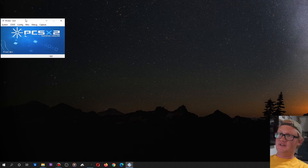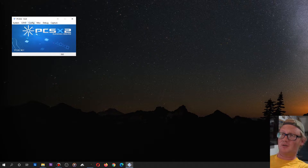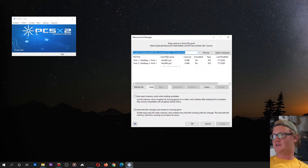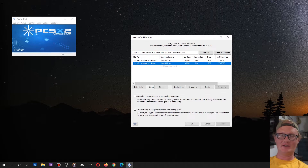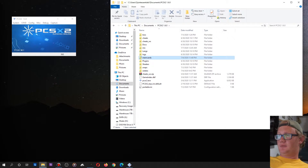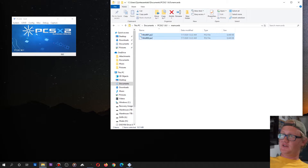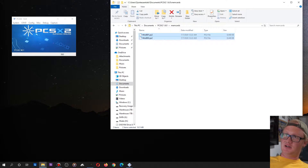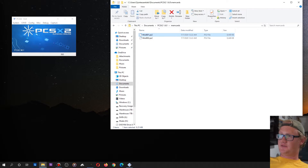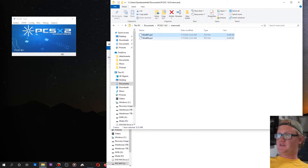We're going to launch PCSX2 and go to the config menu, then memory cards. You may notice that there are two of them here by default. If you navigate to your Documents folder, then the PCSX2 1.6 folder, then the mem cards folder, you can actually see these are your actual virtual memory cards. The program lets you add and create as many as you want, but they're files.